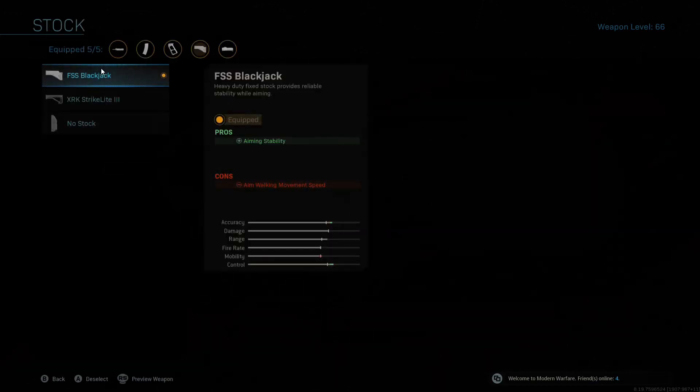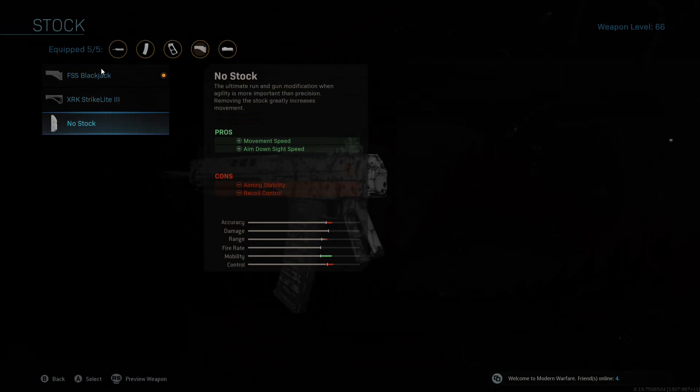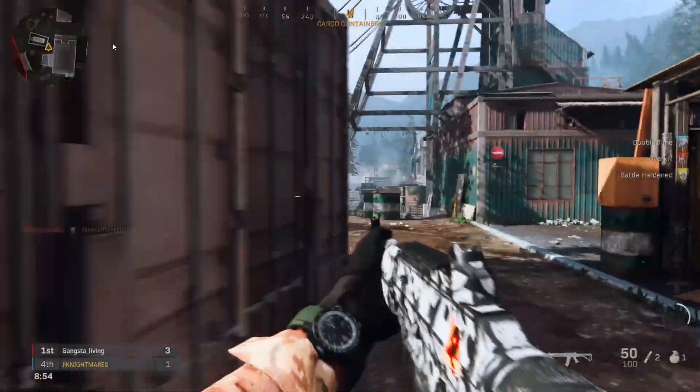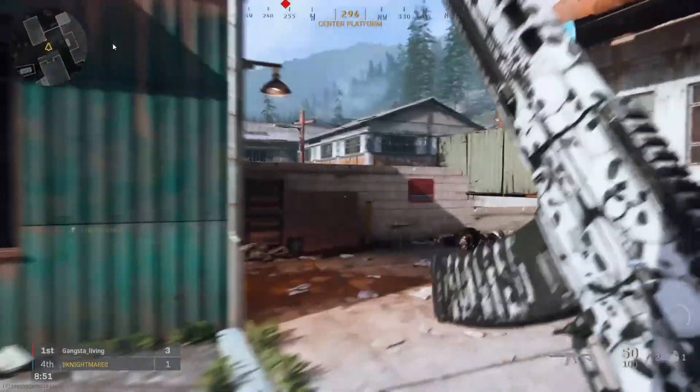You can also make it close-quarter by putting on no stock. If you do that, I'd just throw some recoil control on it somewhere. But that's it — pretty simple setup. You'll see how it is in the footage. I'm just going to show you some gameplay of this — the 5.56 Grav.